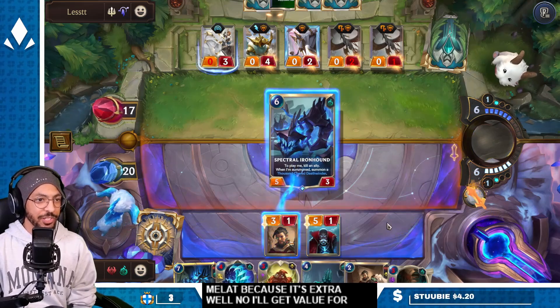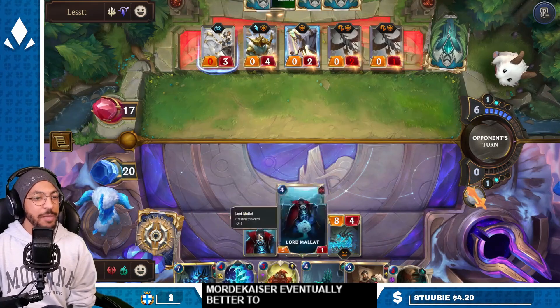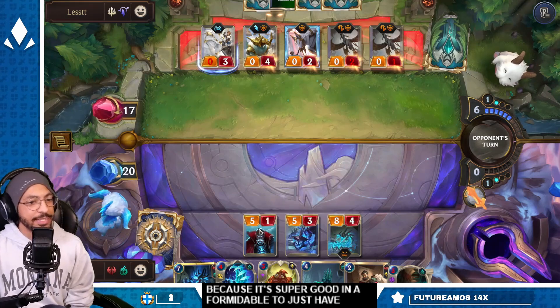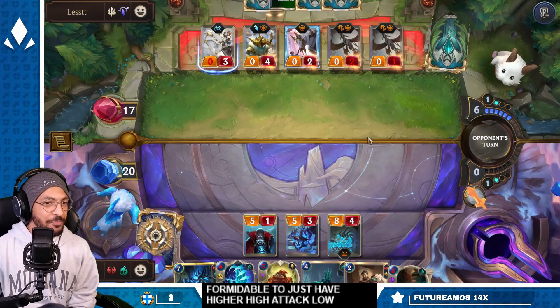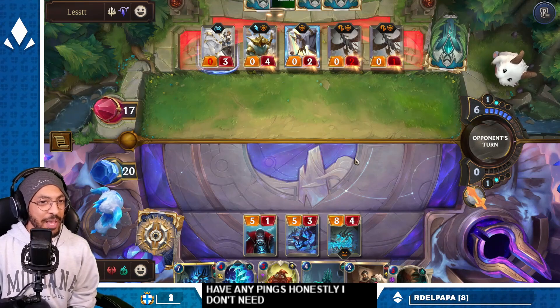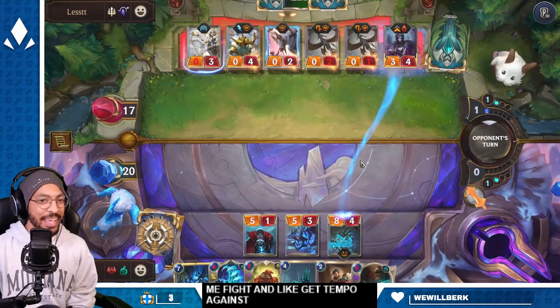Now I've got Iron Hound. I'll sacrifice Lord Malat — actually no, I'll get value for Mordekaiser eventually. Better to keep a five-one up because it's super good into Formidable — just have high attack, low HP. This deck doesn't have any pings; honestly I don't need spells. The spells are to help me fight and get tempo against things I can't really deal with.